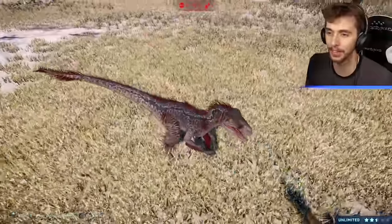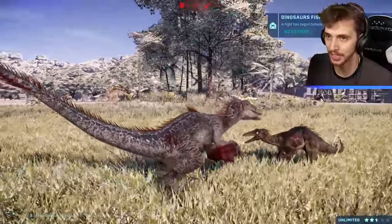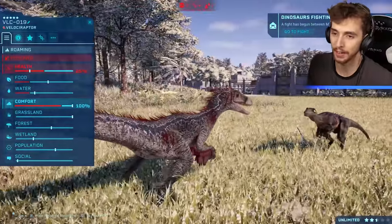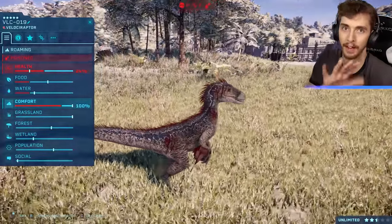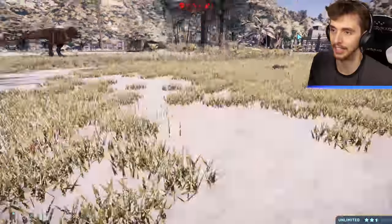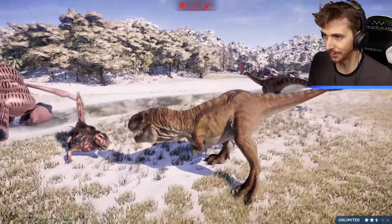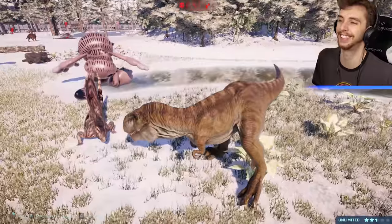Blue is looking bloody now, taking on Troodon. Troodon has already killed Dilophosaurus. Blue being poisoned at 25% — I think this could be it for Blue. Around 25% is where they lie down to die, so Blue is going to go even lower. There you go — Blue is dying, Blue is done. Troodon might win though! T-Rex taking on something. Garfield is dead — just slipped over.